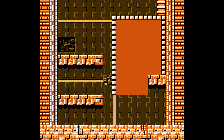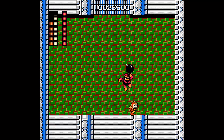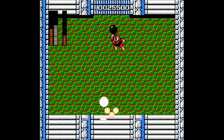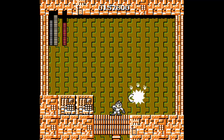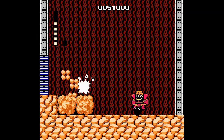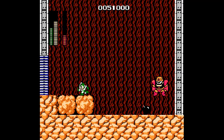Defeating Cut Man earns you access to the Rolling Cutter. Fire Man grants you the fire shield. These secondary attacks not only give you alternate ways to take care of obstacles, but provide a rock-paper-scissors method of taking down each boss. Elec Man is normally very dangerous, but Rolling Cutter will snip his wires in just a few hits. Guts Man's rocky stature will crumble before the awesome explosiveness of a hyper bomb.